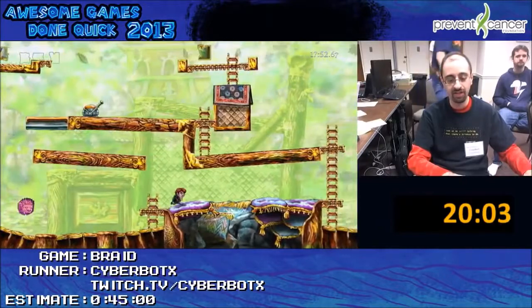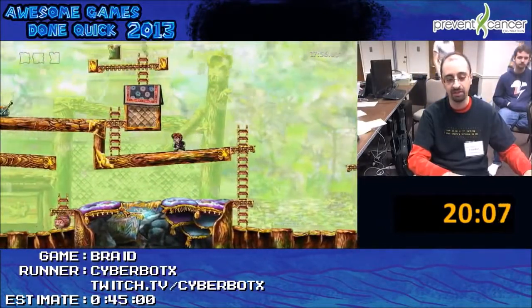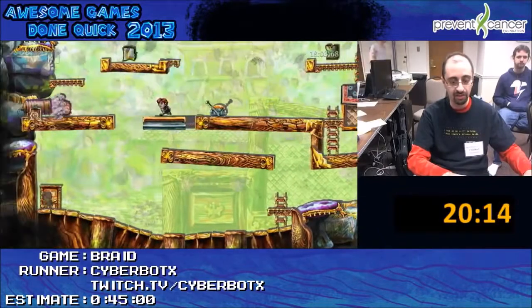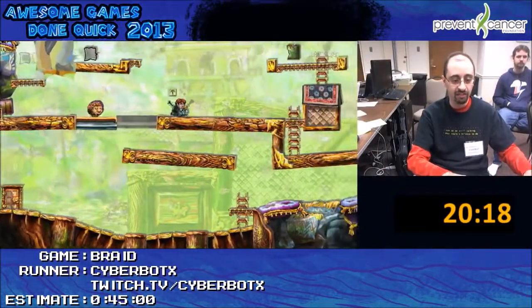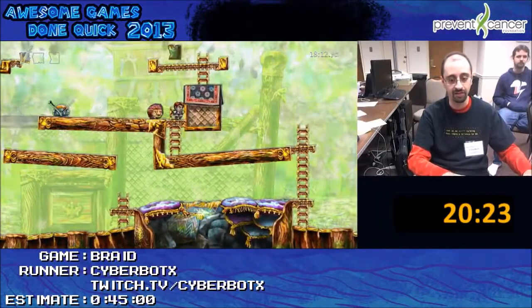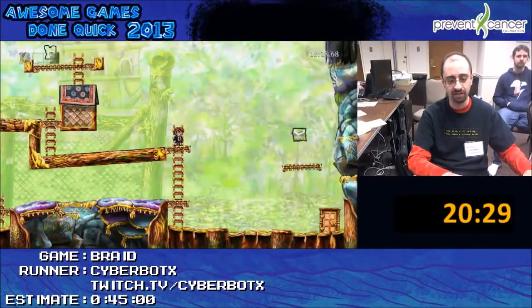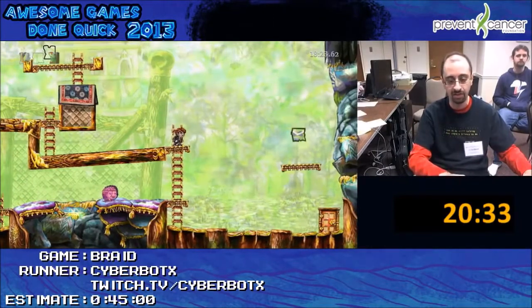This one's a bit of a tricky one. It requires very careful manipulation to get all three puzzle pieces because of the way the shadows work. The first thing I have to do is make sure that one gets killed, then I have to jump on that one. That platform has to be to the left, but there still has to be the shadow one for this guy to get over here so I can jump on him. This is another instance where the Xbox version actually does it a little faster because of the ladder glitch, because they don't need to worry about the second puzzle piece with the guy being over there like that.